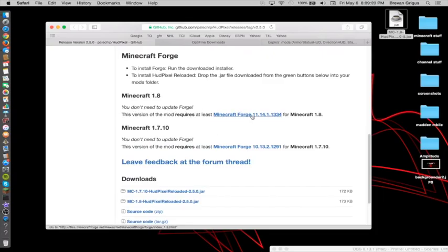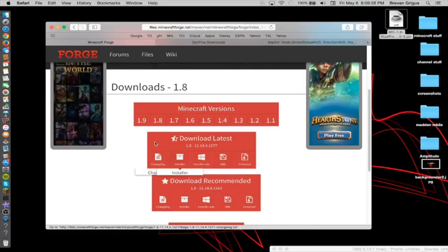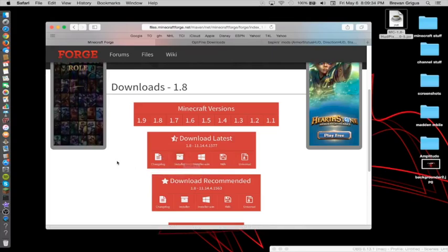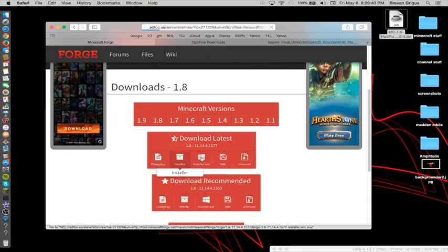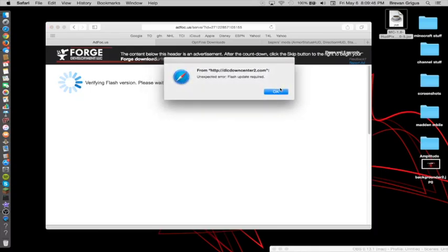Then you should go back up to here — it requires Forge. So just click on this and go to Forge, and it should already be on 1.8, so don't even deal with that. Since I'm on a Mac, I will do installer. And if you're on Windows, you would do installer win. So since I'm on a Mac, I just do installer. Basically it brings you to this page — do not touch anything. If it says this, just press OK.